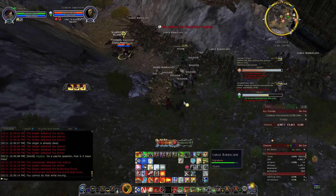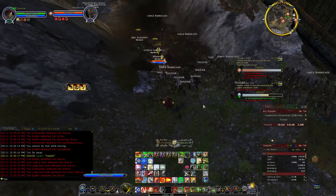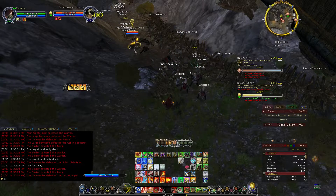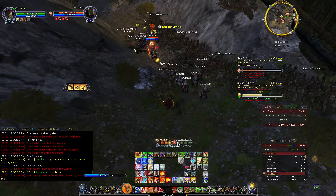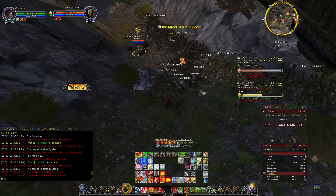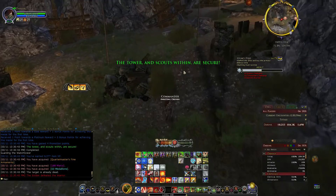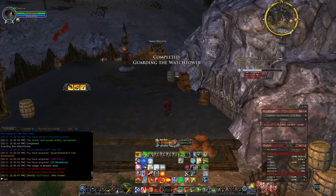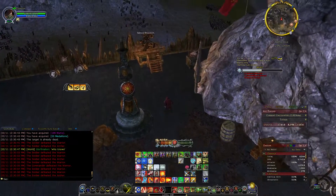Almost done — one more wave. That is the last wave, then. Once this guy is dead, super easy. Now we want to spawn the last quest. The last quest could be trying to attack the gate back here or the siege machine at the gate, which is what you have the catapult set up for.